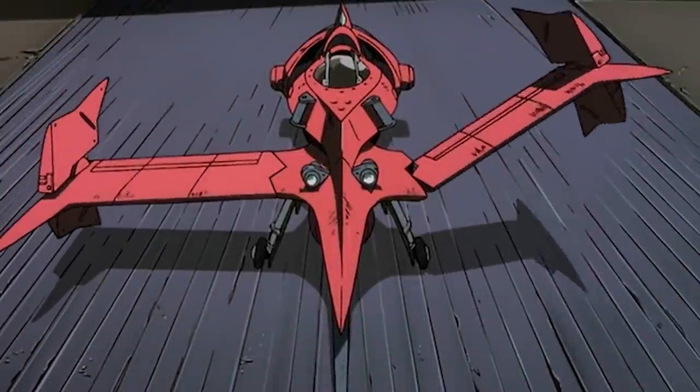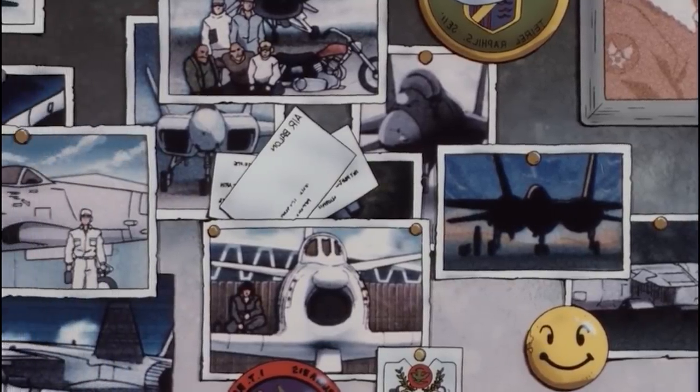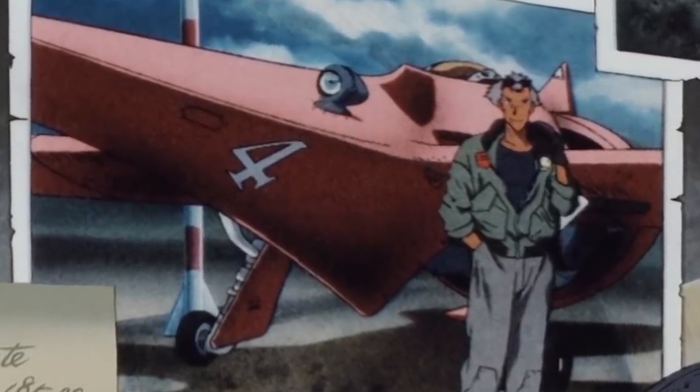The Swordfish 2, used as a pursuit craft by bounty hunter Spike Spiegel, was originally designed as a high-speed transplanetary racing ship built for extreme acceleration and high-speed maneuvering in competitive sport. Though now converted for use in combat, the ship's racing attributes continue to serve it well, resulting in a deadly, albeit somewhat unstable attack fighter.